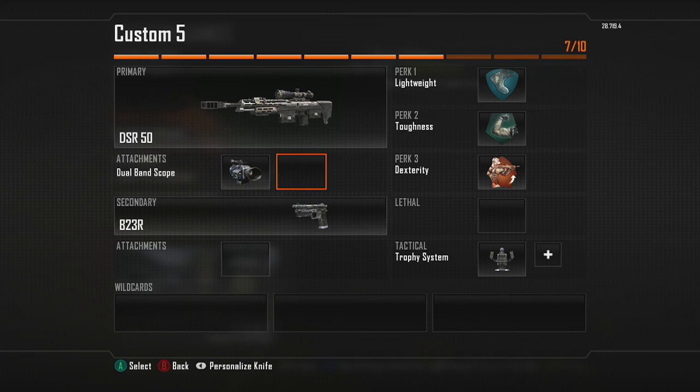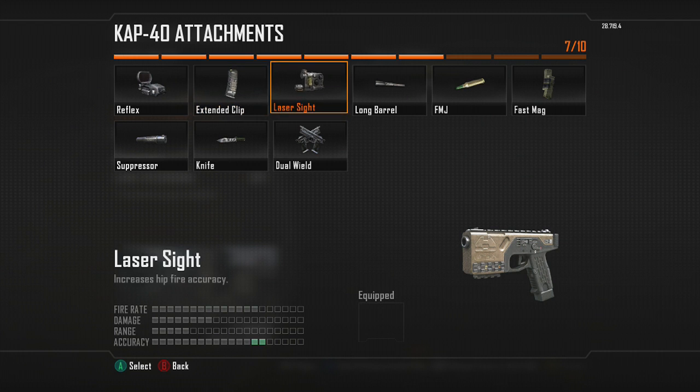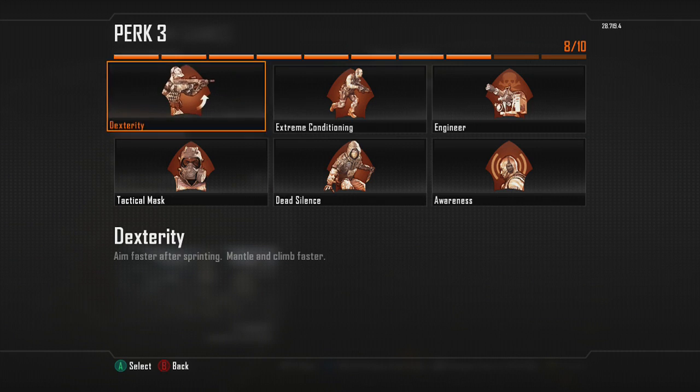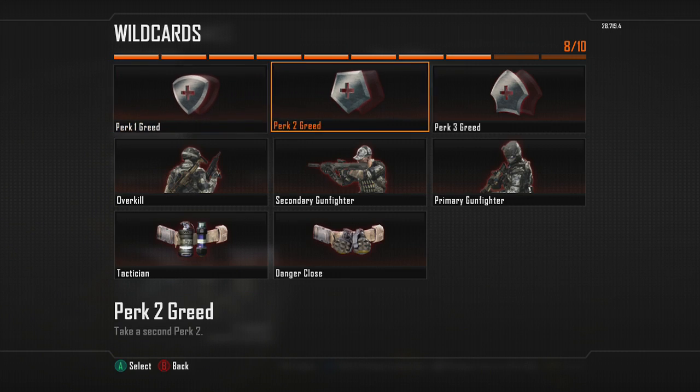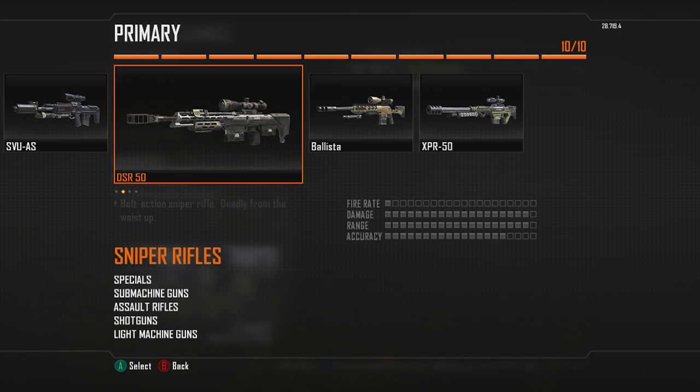With the DSR I put on Dual Caps, change the tactical to a Smoke, and run Dead Silence with Extreme Conditioning so I can get into position fast.